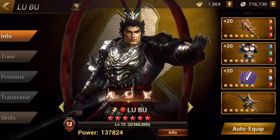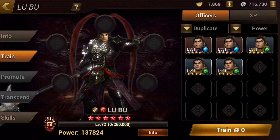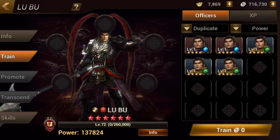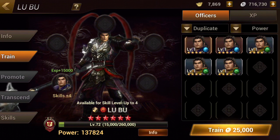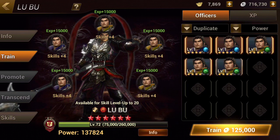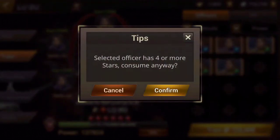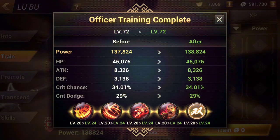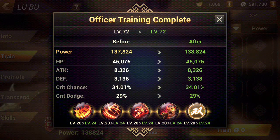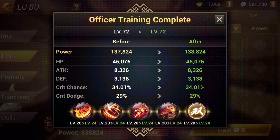I'm not going to finish there because I also have a couple of duplicates of him. So I'm going to use his duplicates and maximize his skill attacks — one, two, three, four, five. There we go. Lou Paul fully upgraded, fully powered up on his skill attack.